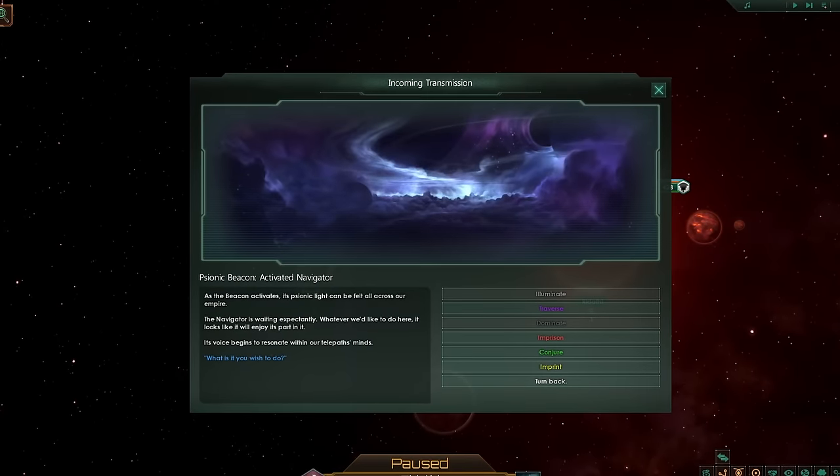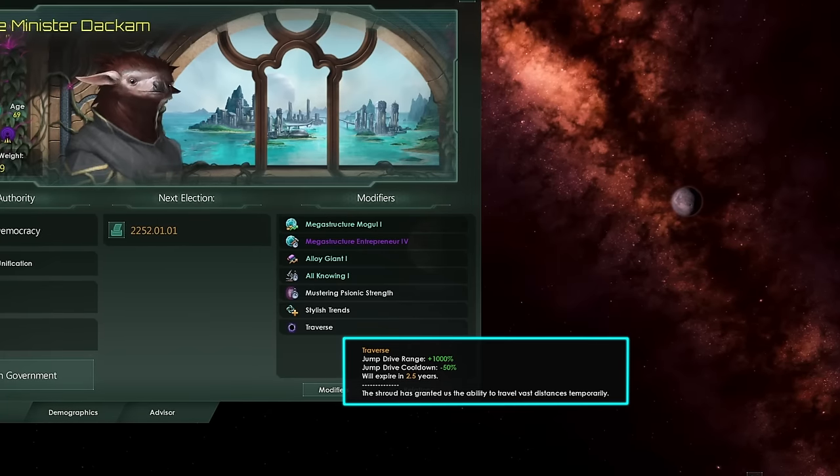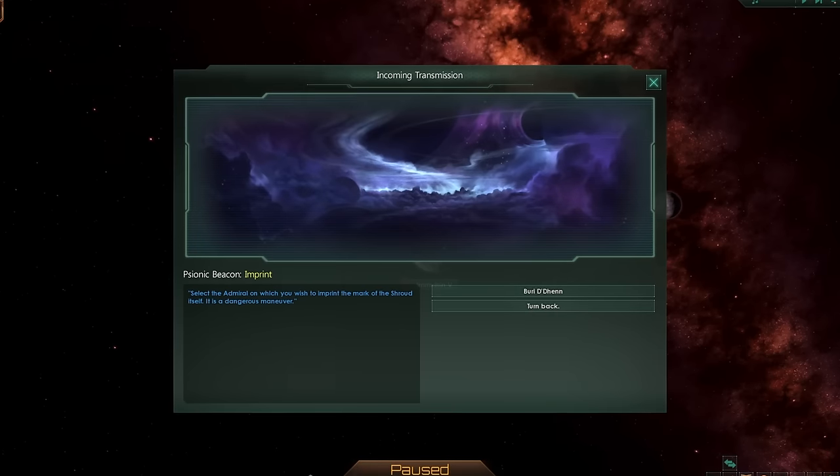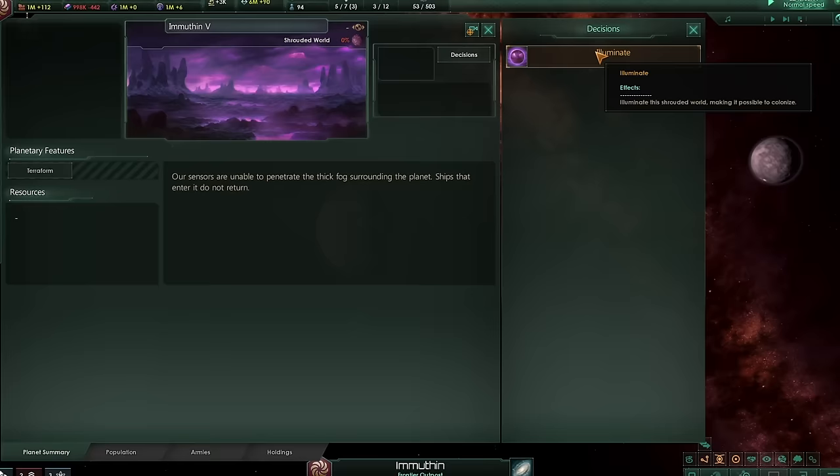Aside from that, the Beacon can be used for a variety of different things. You can boost your jump drives or add traits to your admirals, summon a horde of Psionic avatars on enemy territory, and more.